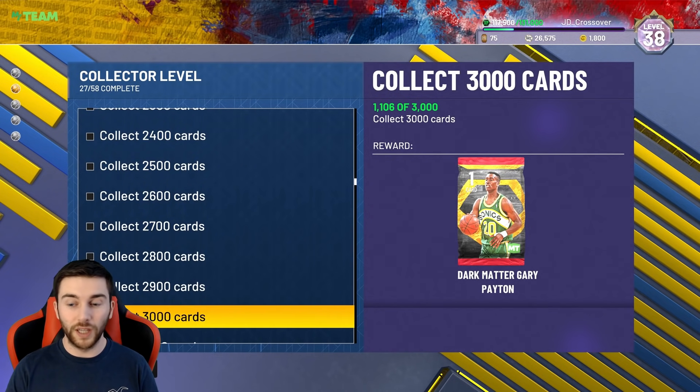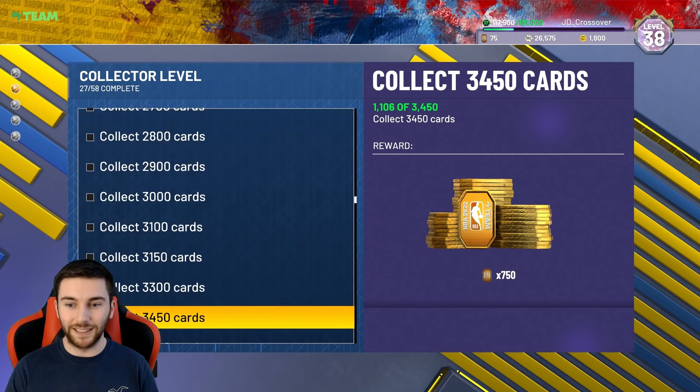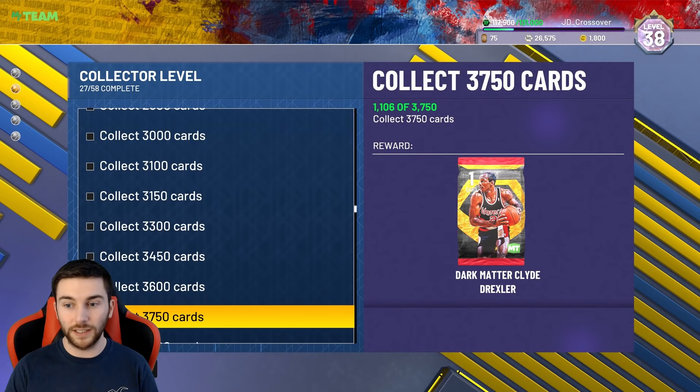So you get three Galaxy Opals. Then you're onto your Dark Matters. You get Dark Matter Gary Payton — the defense in this game is unreal. Paired with a card that's going to have 99 steal, 99 perimeter defense, 99 lateral quickness, HOF Pickpocket, HOF Interceptor, HOF Clamps, HOF Menace — that is going to be a scary card. Another Dark Matter at 3,300 cards.